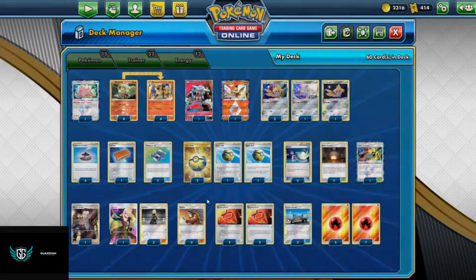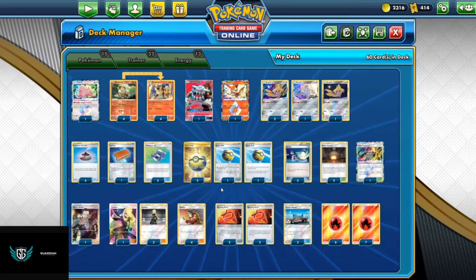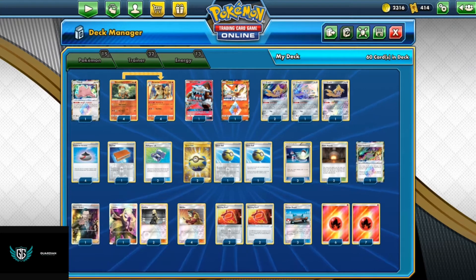And since I didn't make space for Fire Crystal, I mean, I can make space by taking out something and adding Fire Crystals.